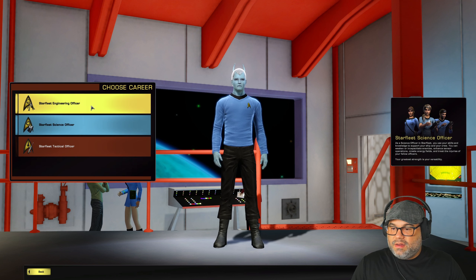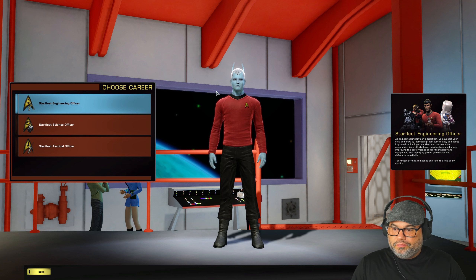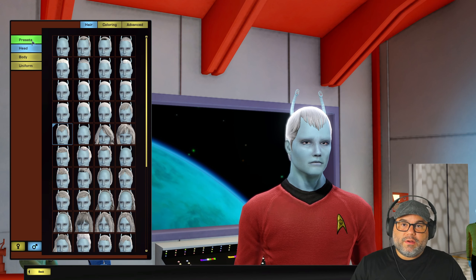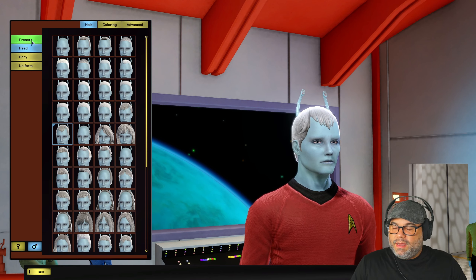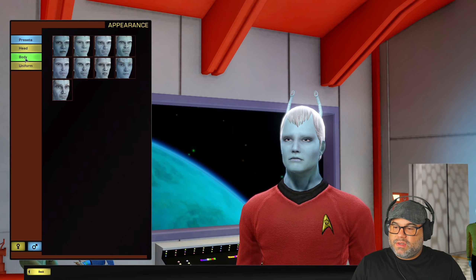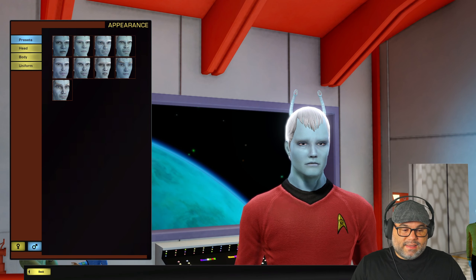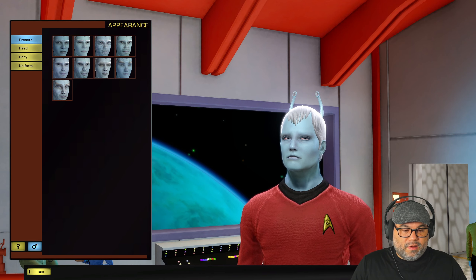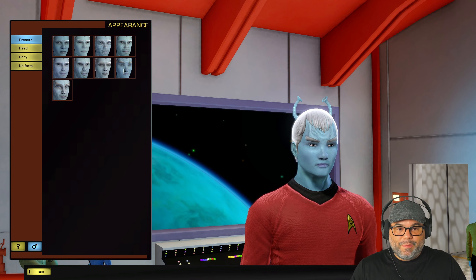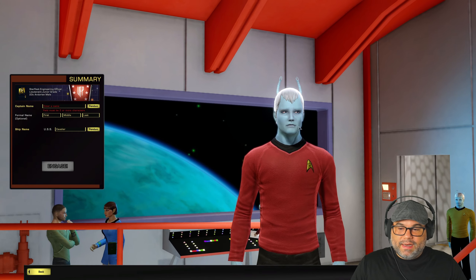Let's click next and do an engineering officer because I already have a tactical officer. Click next. I've gone through how to modify a character before, and there's another video on that if you want to go ahead and watch it and see what options you have. There are a lot of options here to customize your character. I'm just going to leave it as is because we're just creating this character to show you how to do it — but by all means, spend hours here modifying your character to your liking. I know I do from time to time. So click next.